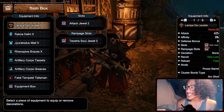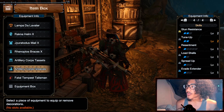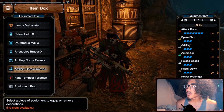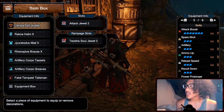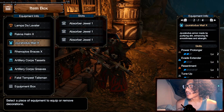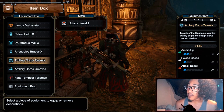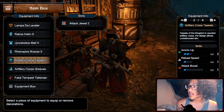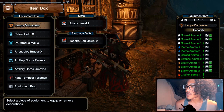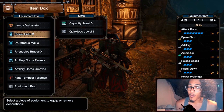Coming down to the decorations: we are using two Capacity Jewel 3s. The reason we use Capacity Jewel 3s is because the Artillery Corpse Coil gives us Ammo Up level 2, and with the jewel we reach Ammo Up level 3, which gives us more Sticky Ammo level 3s — rounding us out to four in the clip, which is actually quite a bit.